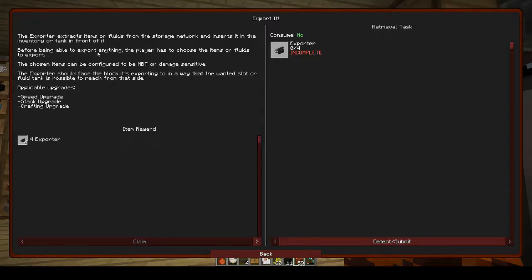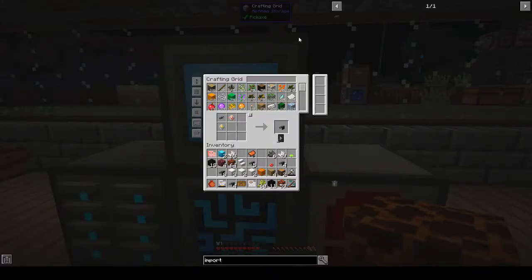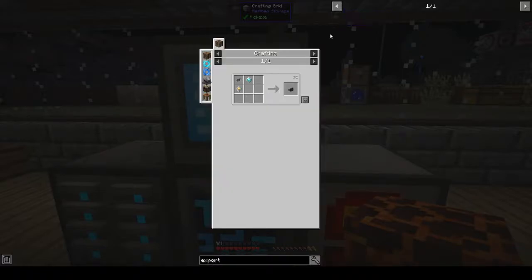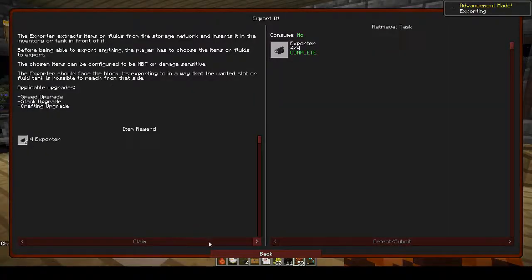Exporters extract fluids or items from the network and puts it in an inventory or a tank. I don't — I very rarely use exporters; I usually just import everything into my inventory. Exporter — right, how many of those can we make? We can make four. Did we get a ding? I don't know if we got a ding.